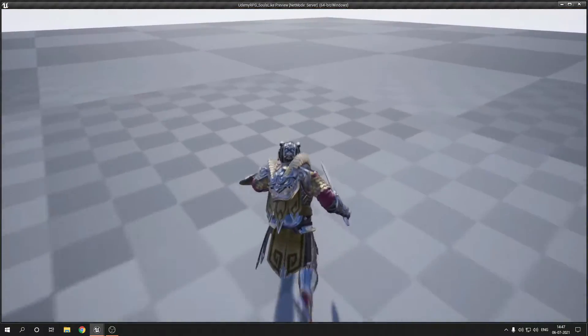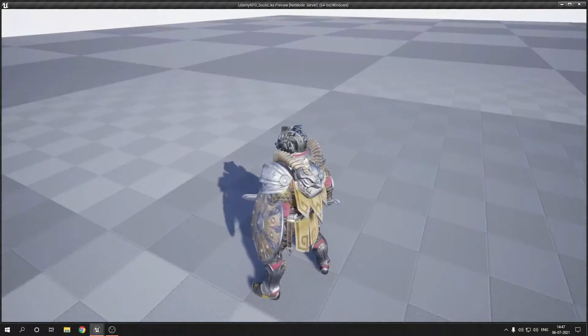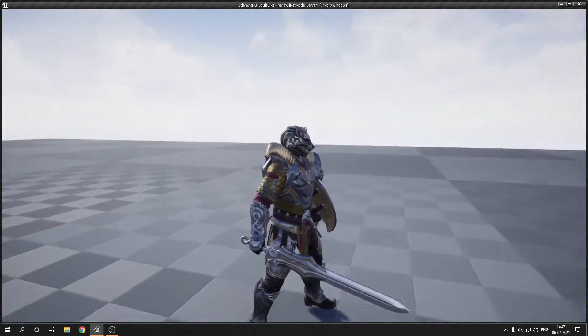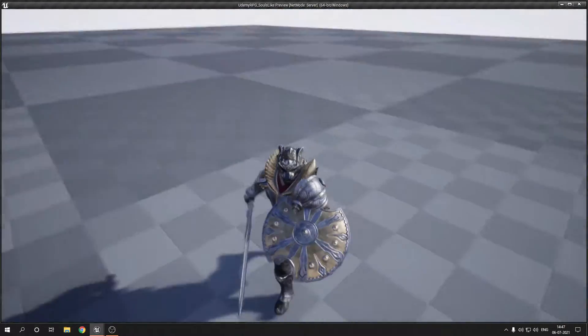The player is pretty much ready now — sprinting, rolling, and attack all work. Now I can press left click to attack because I have a weapon in hand. That's all for now.